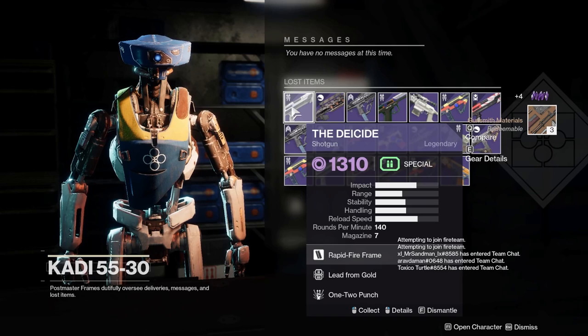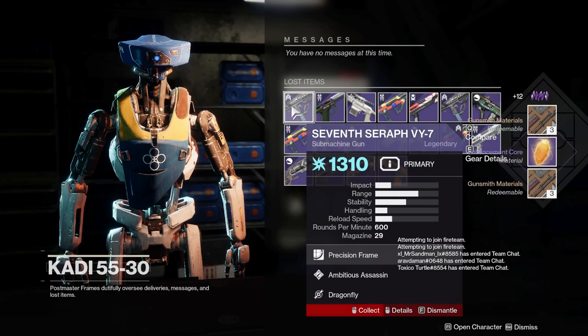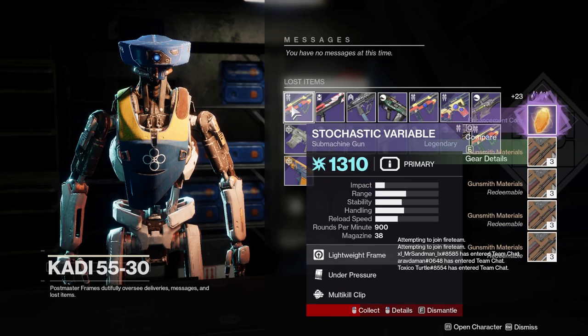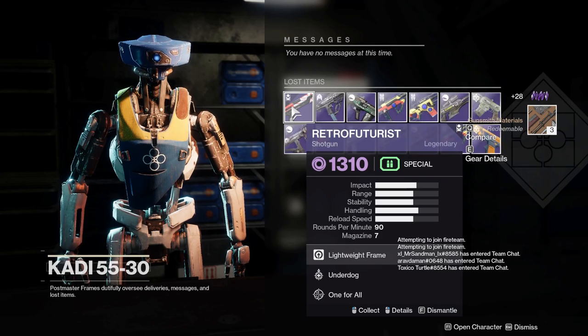Lead from gold, one-two punch — not what I'm looking for. We actually got a Retro Futurist as well, which is another shotgun you'd want from the gunsmith in this current meta. Underdog, one for all — not a great roll; you'd want handling perks like surplus or quick draw. I don't think Retro Futurist actually rolls with surplus, but a lot of newer shotguns that have been updated do have surplus on them.